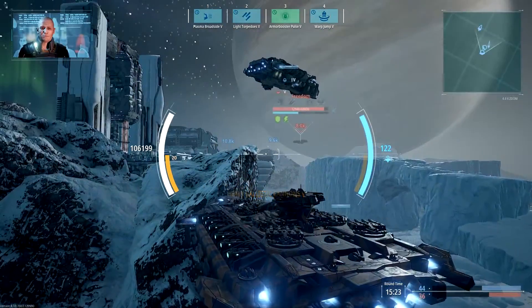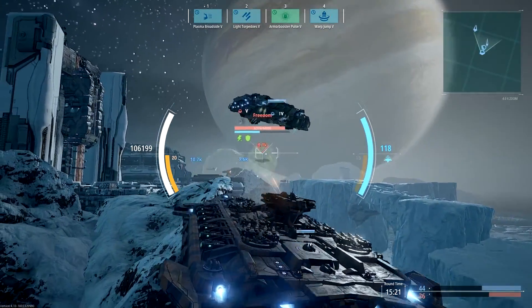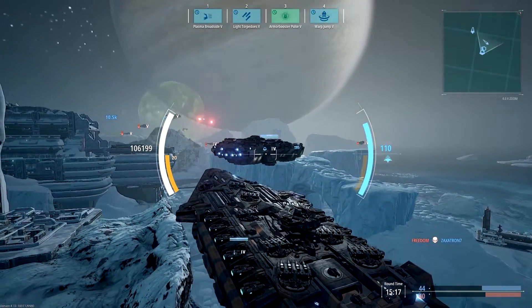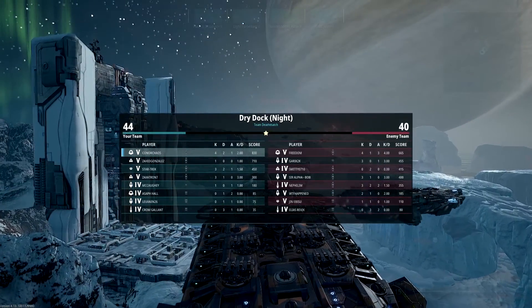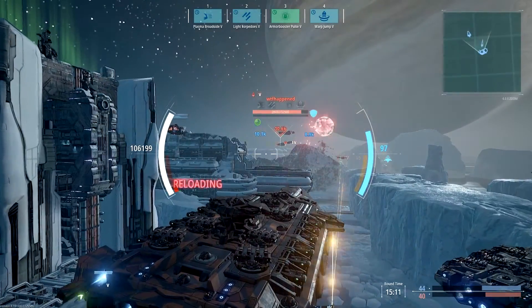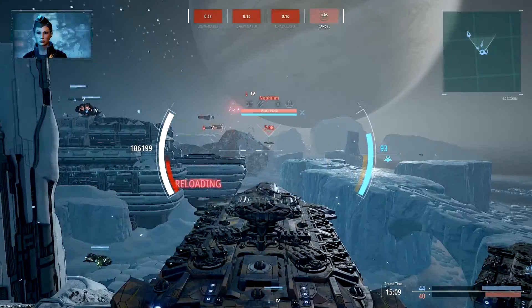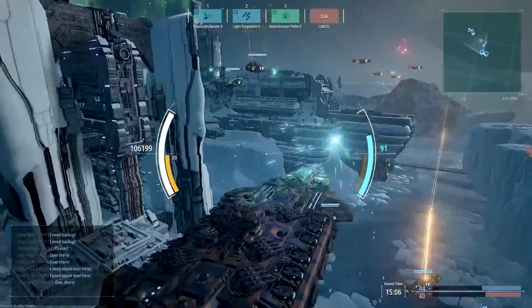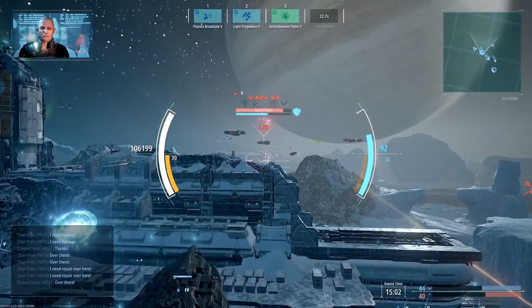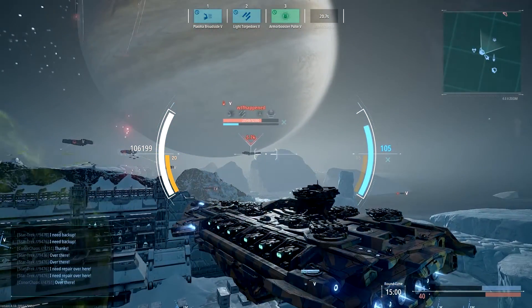Getting this type of build is outside my comfort zone, although it's a video game so I'm blowing it way out of proportion. But we're doing well so far — scores are fairly even at 44 to the enemy's 40. We use our Warp Jump to get a little closer to the enemy team and then use our Armour Booster Pulse to assist in the defence of our team.